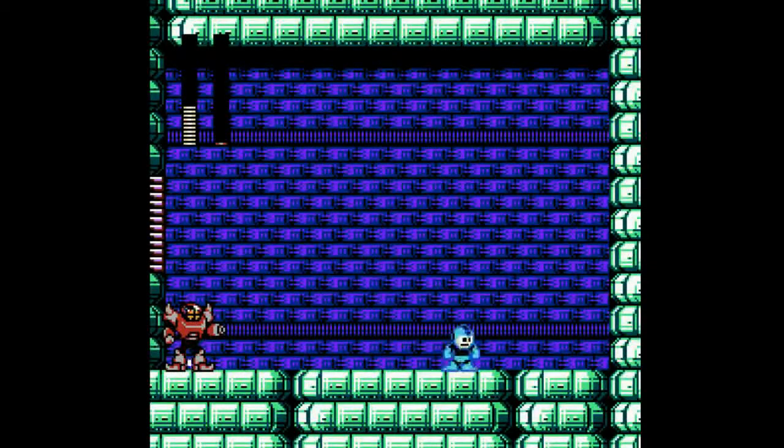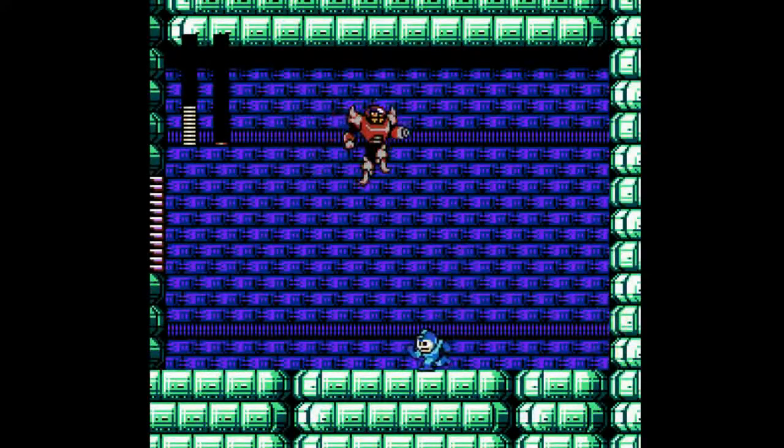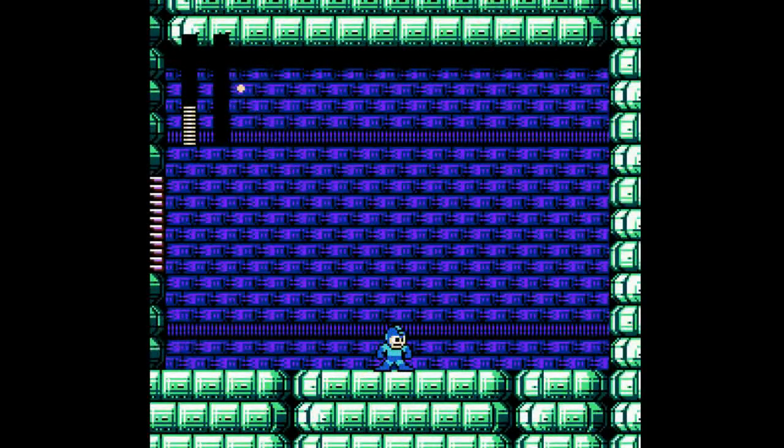The Power Stone is one of the worst weapons in the entire Mega Man series. You can also slide under the bullets — I just prefer jumping, I think I have more control that way. But the boss will be beaten, and that was essentially the main reason I decided to do this post-commentary.